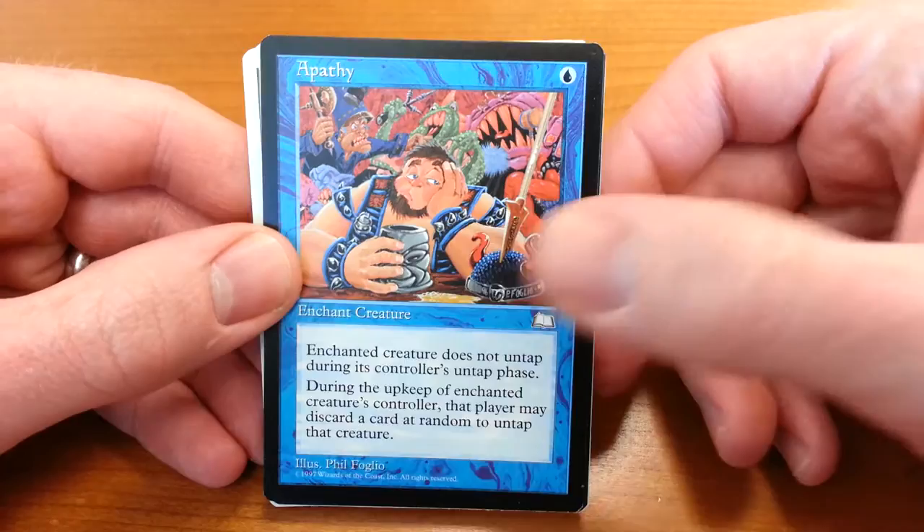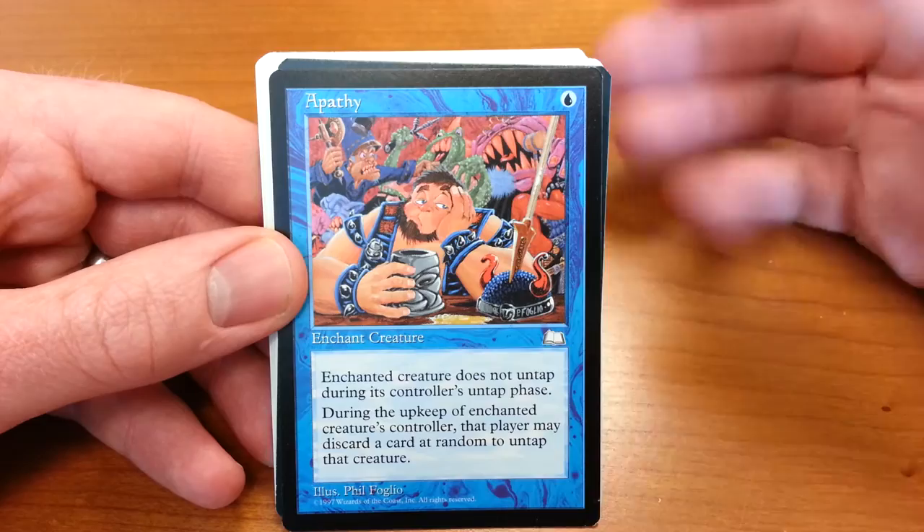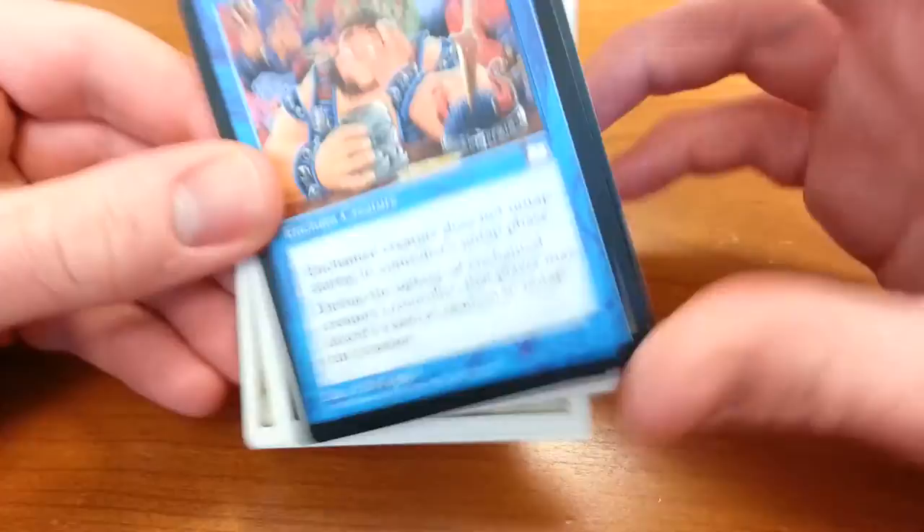I probably just didn't look hard enough. In contrast to a lot of magic artists at the time, and certainly today, the Foglios were much more humorous — there was a lot more levity and a cartoonish quality to their artwork, and that really comes through in this card, which is Apathy.